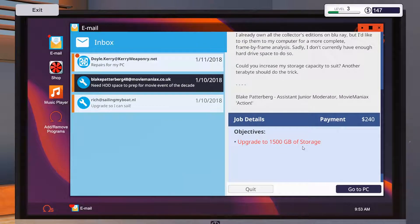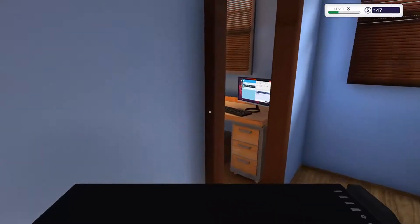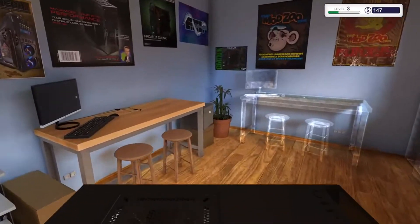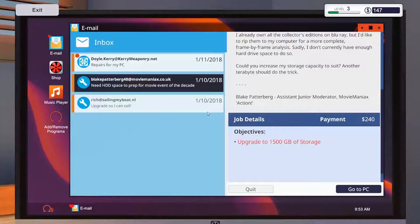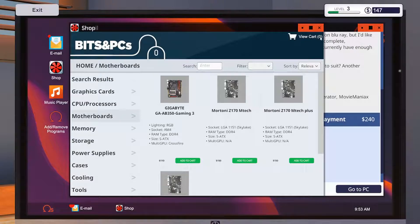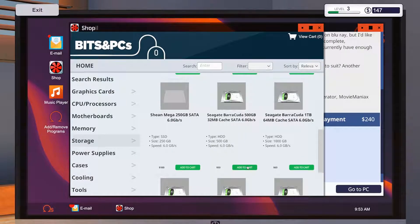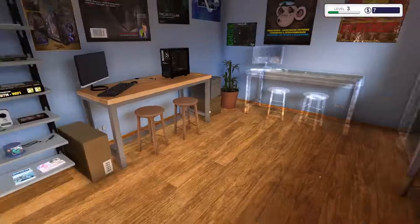What did he need? 1500 gigabytes of storage. Let's go ahead and grab his computer. I feel like I may have just screwed myself buying this bench - he wants 1500 gigs of storage. That's definitely not storage. We'll get him this one and this one - it's 140. Wow, I have just enough to buy this guy's parts. I may have screwed us. Now I have all of $7 - not a good thing.